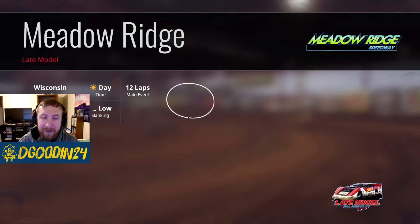We'll be P9 in the A-main. Let's get this started and see how we can run in a pack. Got a little too straight there entering the corner. Try to run the bottom and get around these guys. We are up to fourth — a good start — we've got 10 to go.